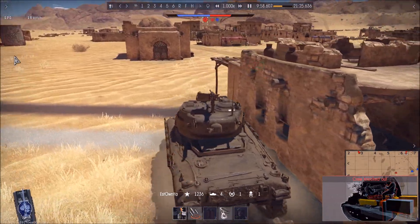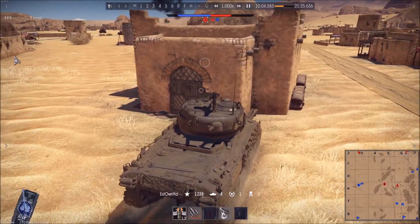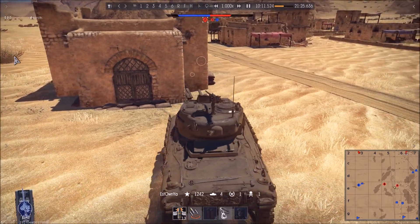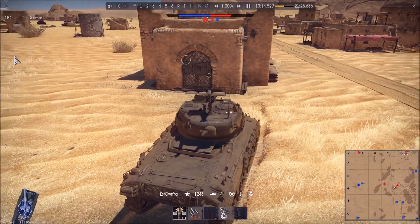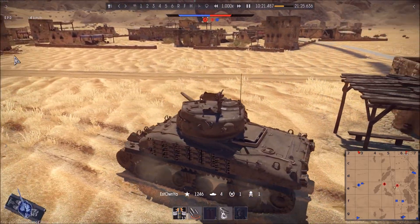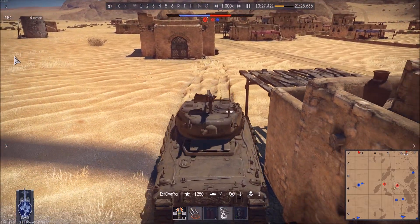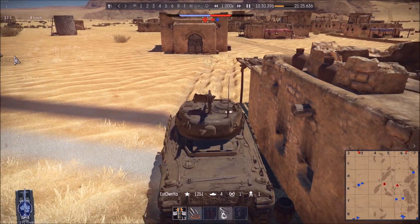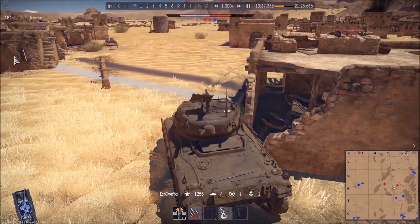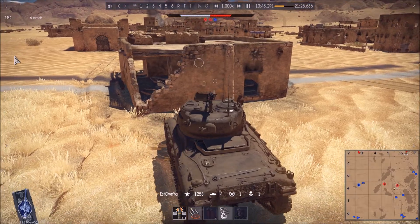Another good example of a mistake: I entered the cap and I don't pay attention — I'm in the cap and I'm not capping, meaning there's someone else in the cap zone. When I notice it I slowly back out of the area and try to look for the enemy. The enemy tank in the area hasn't noticed the white markers on the cap circle in the upper middle section of the screen — otherwise he would have known someone else was with him. This gives me another good side shot on an enemy Panther.